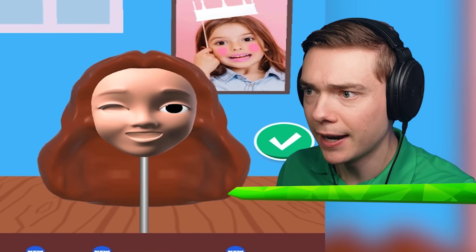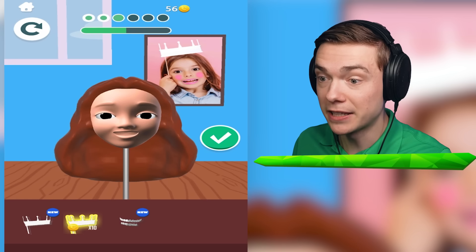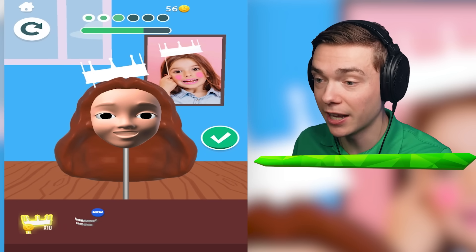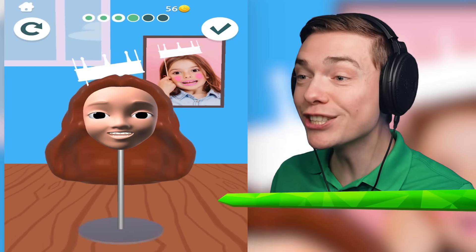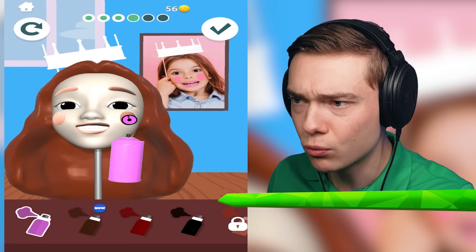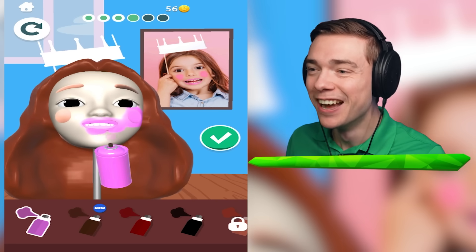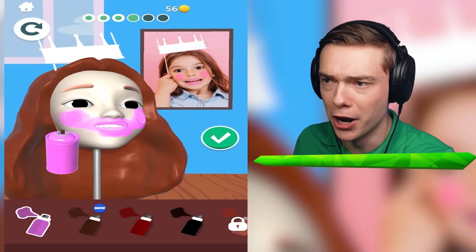Let's give you some eyeballs looking right ahead, deep into my soul. That's kind of creepy. Let's give you a nice head. There we go. And some teeth. Now we should spray paint her with some pink right over here, just like a Pikachu. On her lips as well - some lipstick. Beautiful.